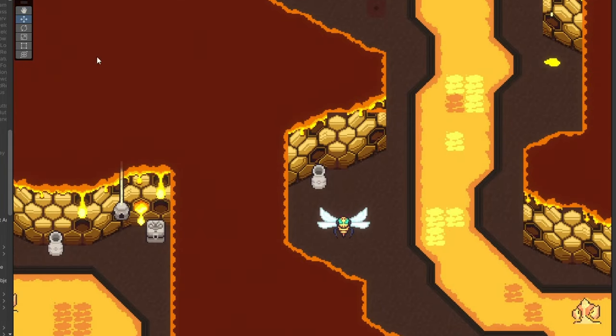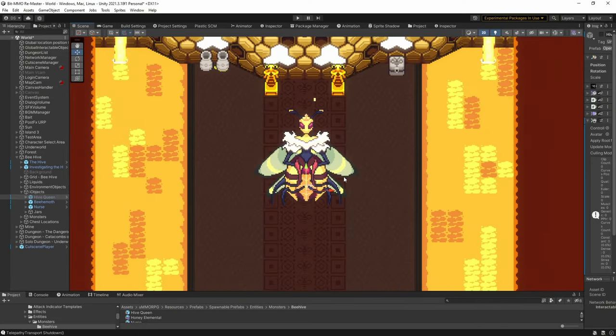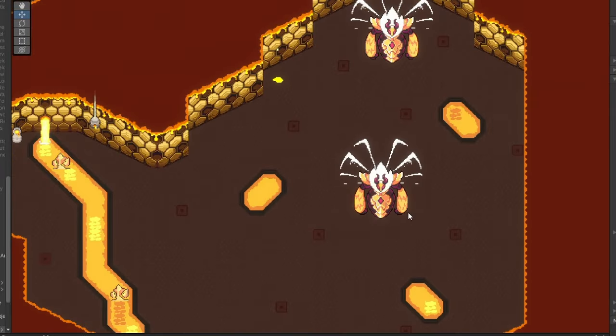I just need to get one more attack effect in, and he is essentially done. The Hive Queen still needs some more work, but that's okay. Another part of the Beehive that I've gotten done is the so-called safe version of the Beehive.